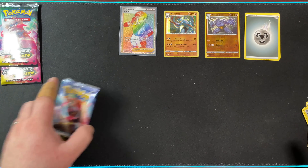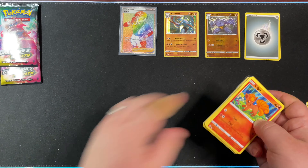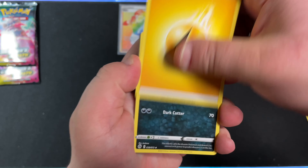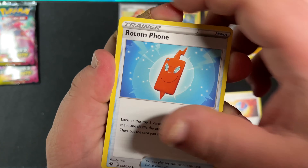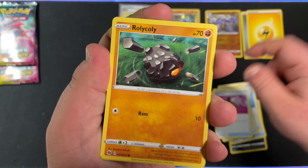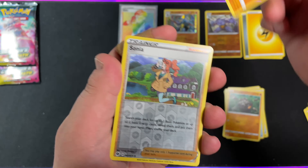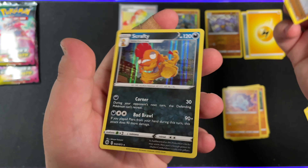On to the third and final Drednaw pack. We have Lightning Energy, Absol, Great Ball, Rotom Phone, Vulpix, Potion, Full Heal, Rolly Coli, Machop — feels like these have all been the same cards in every pack. Reverse Holo Sonia, and on the back, Scrafty Holo.